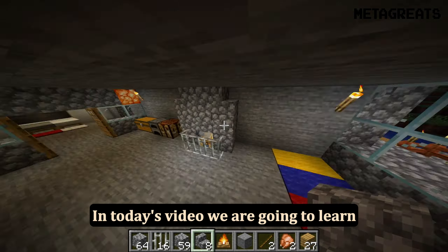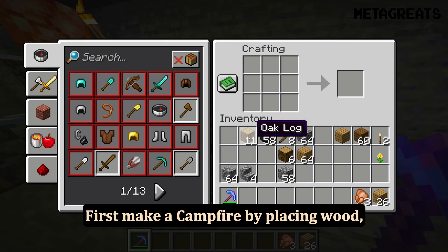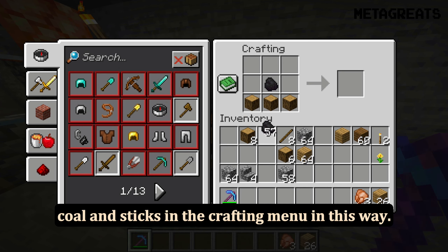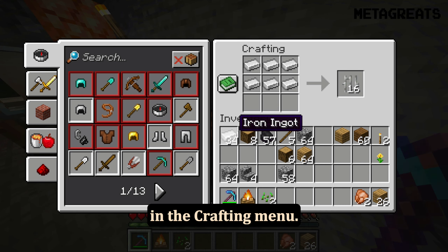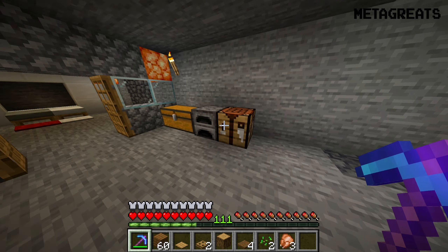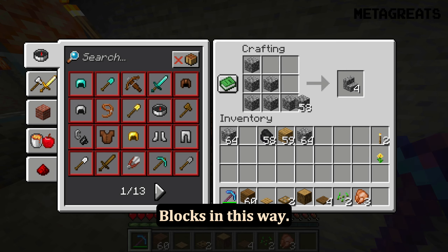In today's video we are going to learn how to build a working chimney in Minecraft. First, make a campfire by placing wood, coal, and sticks in the crafting menu in this way. Next, make iron bars by placing iron ingots in the crafting menu. Make cobblestone stairs by placing cobblestone blocks in this way.